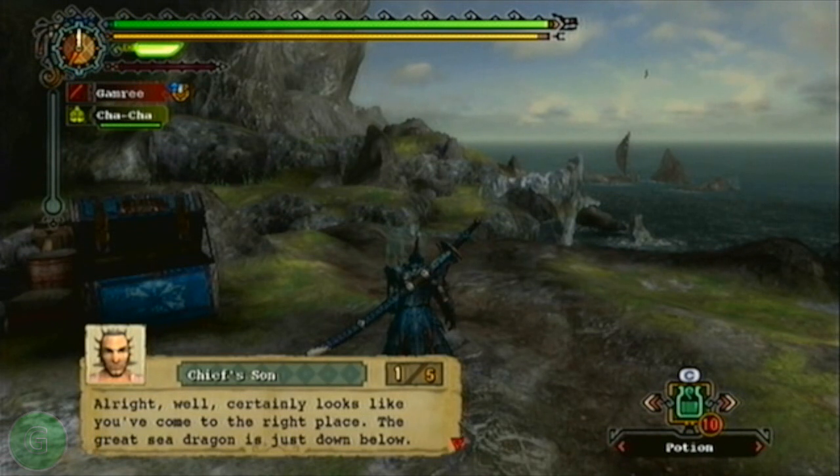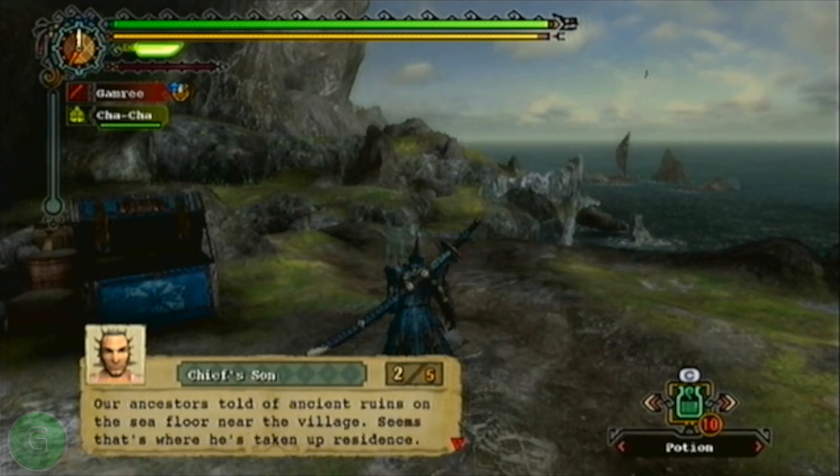Whoa! I was not expecting that. Hey, Chief Sun. What's up? Alright, well, certainly looks like you've come to the right place. The great sea dragon is just down below. Our ancestors told of ancient ruins on the sea floor near the village. Seems that's where he's taken up residence.